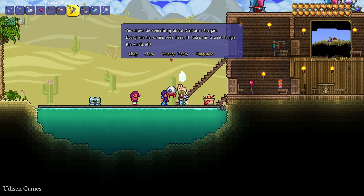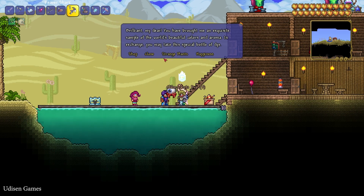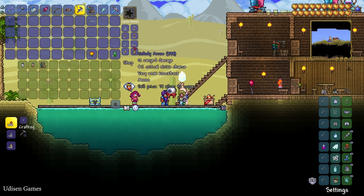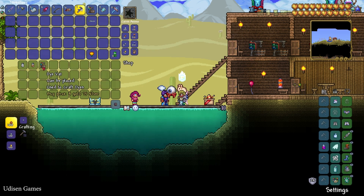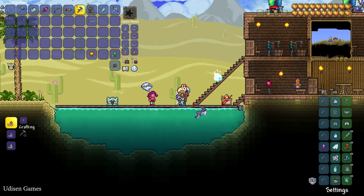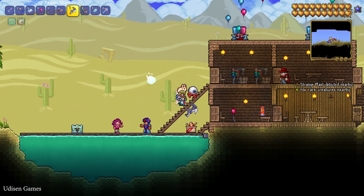This NPC — the Dye Trader — lives in the desert in my world, for example. He can give you the option to exchange strange plants for different valuable items. As you can see, it is random dye. You can also buy different stuff here — always buy dye, which is most important for crafting.